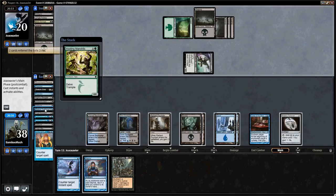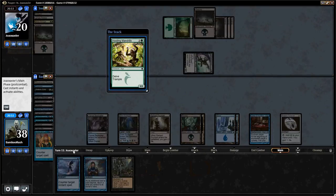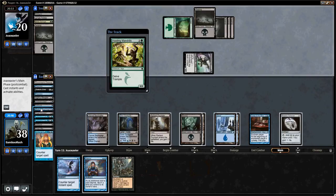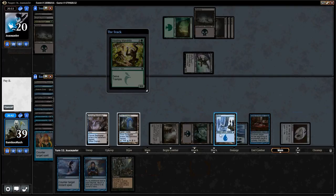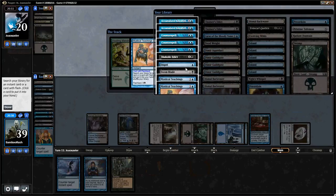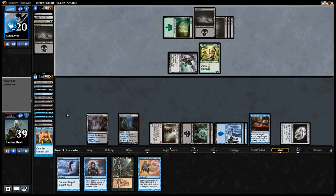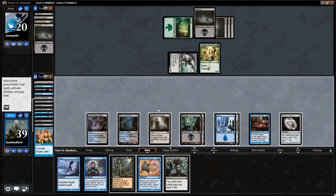What is this? Another one of those. Do I have a Doom Blade in the deck? I think I might. I'll just Deprive this — hang on. What I'm going to do is use the mana from the Radiant Fountain, then Deprive. Oh, I do have a Doom Blade. So I'll actually just let that resolve, because I have a Doom Blade I can tutor up next turn. We just pass.